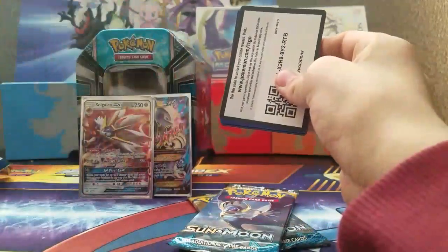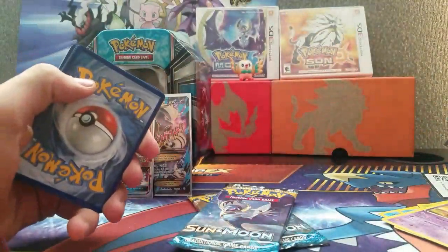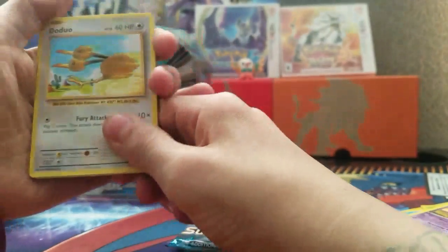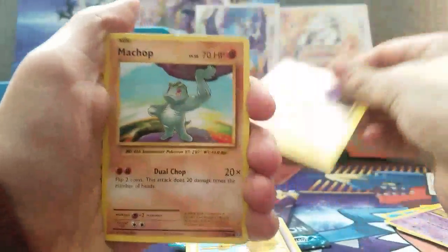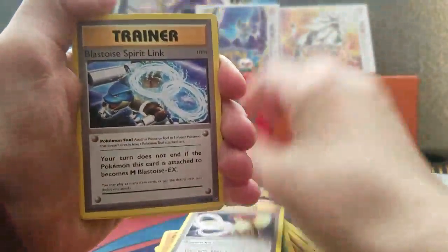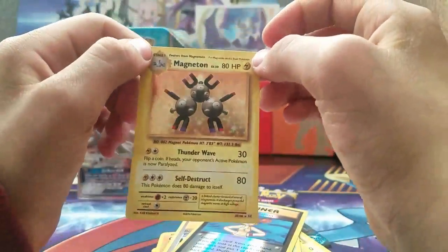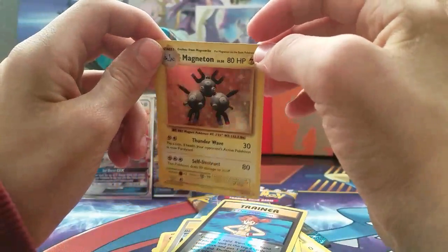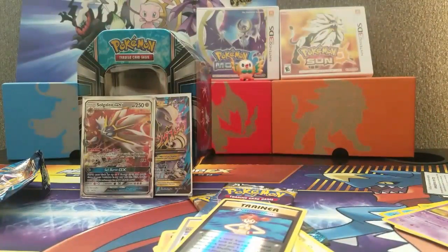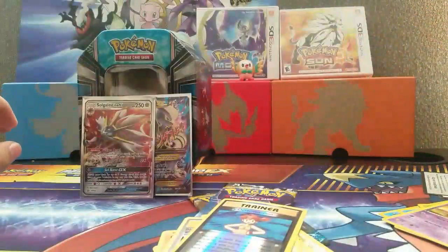Next we are going to be doing the Evolutions pack. If you want to see an opening of an Evolutions Elite Trainer Box, there's going to be one linked in the description down below. There is the code card for you guys. We pulled: Doduo, Pikachu, Machop, Growlithe, Onix, Kakuna, Pidgeot Spirit Link, Blastoise Spirit Link, Misty's Determination, and the holo Magneton — which we already have. We'll still sleeve it though.